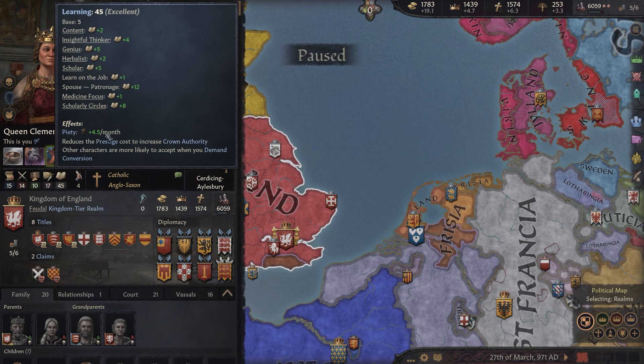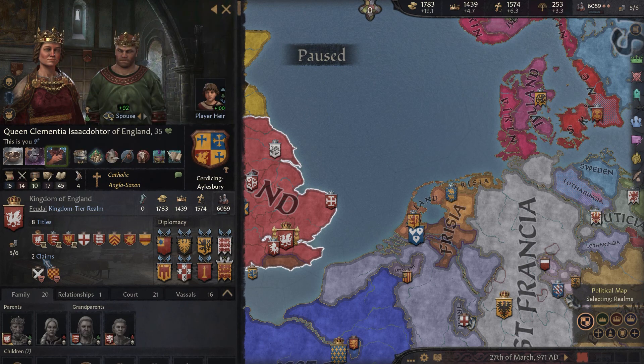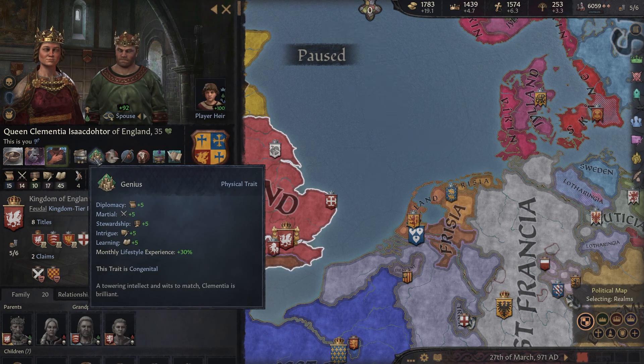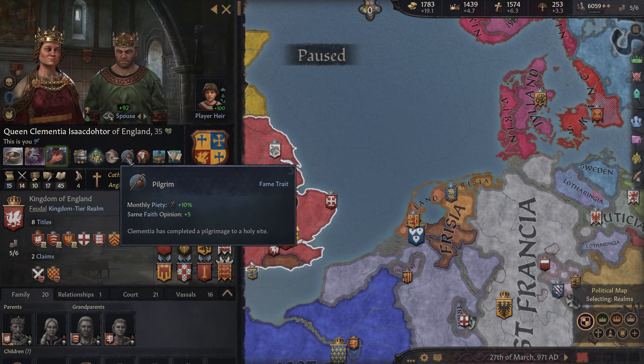Your learning skill will give you piety — as you can see I'm getting 4.5 piety per month simply from having really high learning. You do that by being specced into learning. In this case I'm also a genius, so I get plus five to all stats and 30 extra experience.